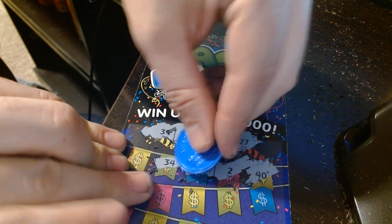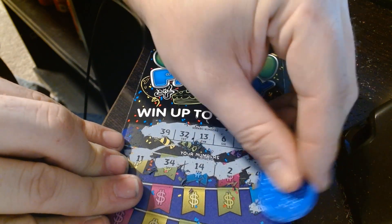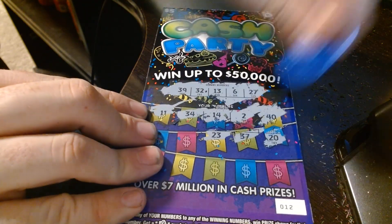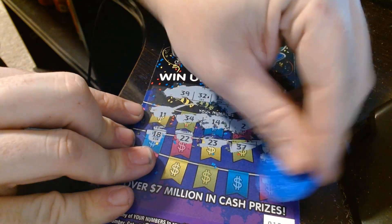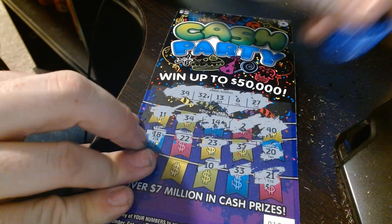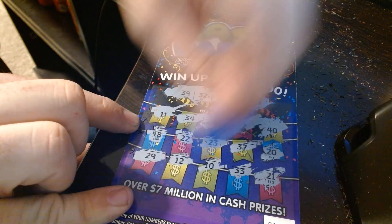2, 14, 34, 11, 20, 30, 37, 23, 22, 18, 21, 33, 10 — are we going to get any lucky symbols on these tickets? Let's get some of those, huh? 29. Not a winner.